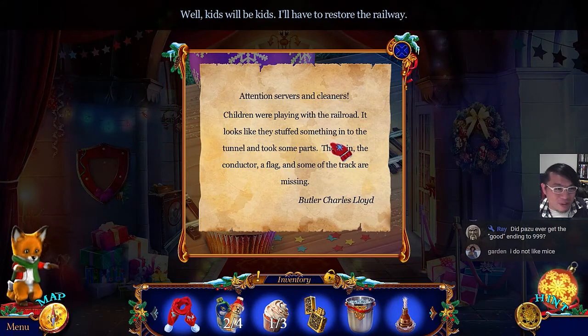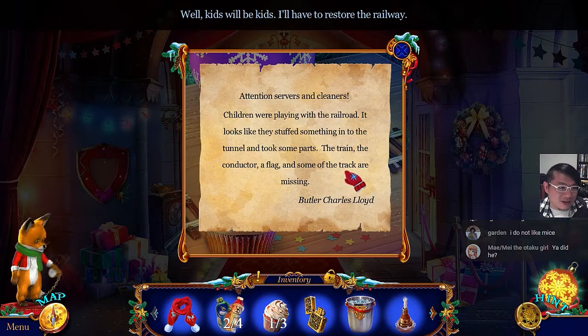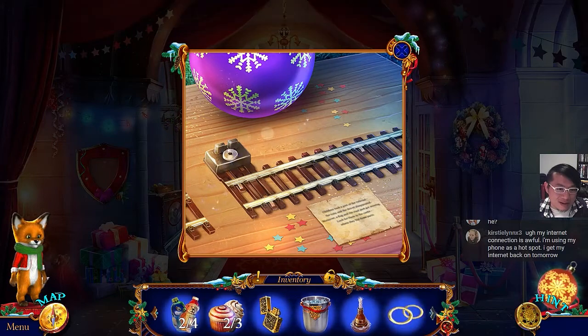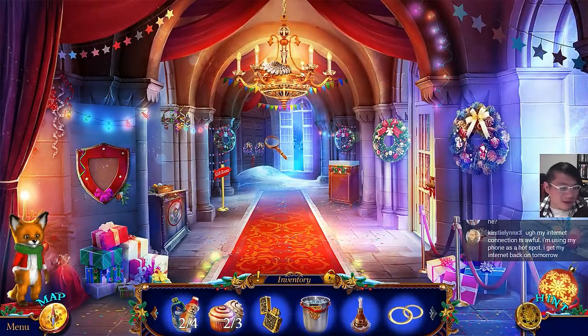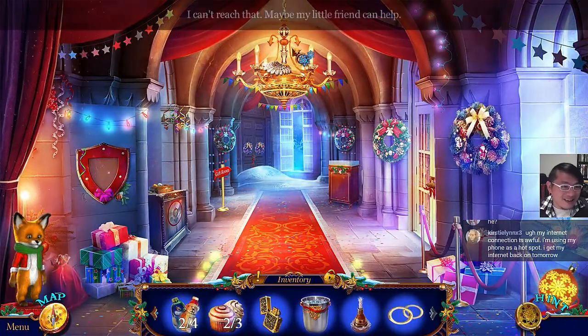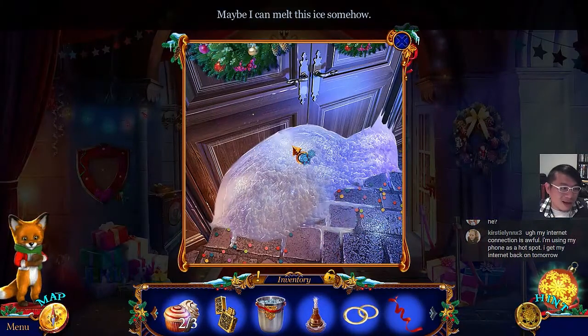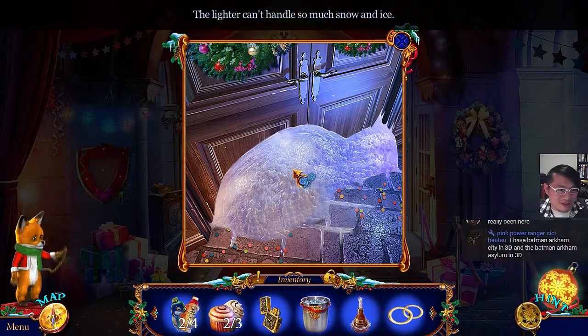Well, kids will be kids. I will have to restore the railway. Attention servers and cleaners: children were playing with the railroad. It looks like they stuffed something into the tunnel and took some parts — the train, the conductor and flag, and some of the tracks are missing. Butler Charles Lloyd. And a piece of the track. I haven't finished 999 yet, haven't gotten to that good ending. I'll probably do that over the weekend. Maybe I can melt this ice somehow. Can I use the fondue candle? Just with a regular lighter — not good enough.